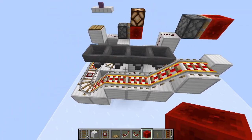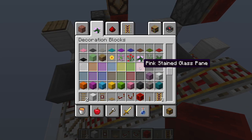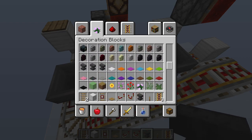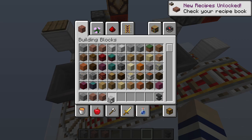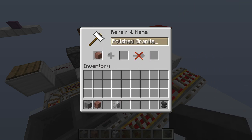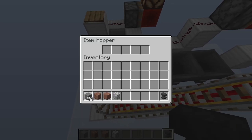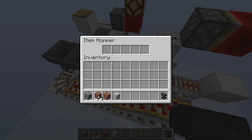My best recommendation is to fill these hoppers up now rather than later. It is a little bit of a hassle, but it is worth it. Get yourself an anvil and four different types of items — stone, granite, polished granite, and diorite will work. You're going to name each one a different name. You're going to need five stacks of each. They don't have to be different items, but they do need different names.